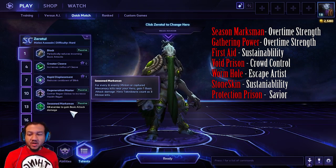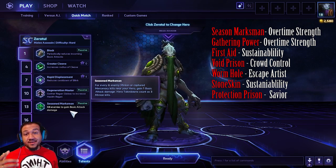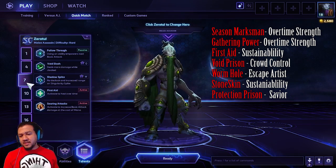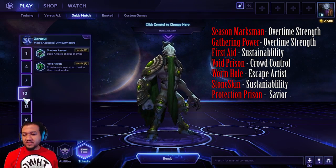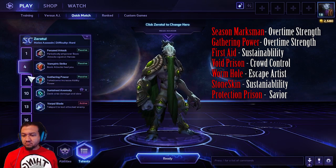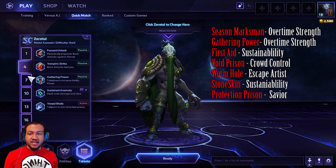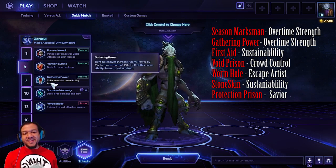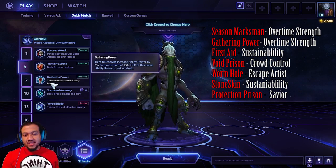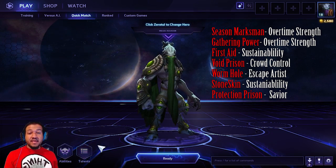The first one is Season Marked — every six kills your basic attack goes up plus one, and it doesn't go away, so that's awesome. The other one I really want us to focus on is Gathering Power at level four. Every time you kill a hero you get a maximum ability power of 1%. The max is 15%, but man, that is amazing.